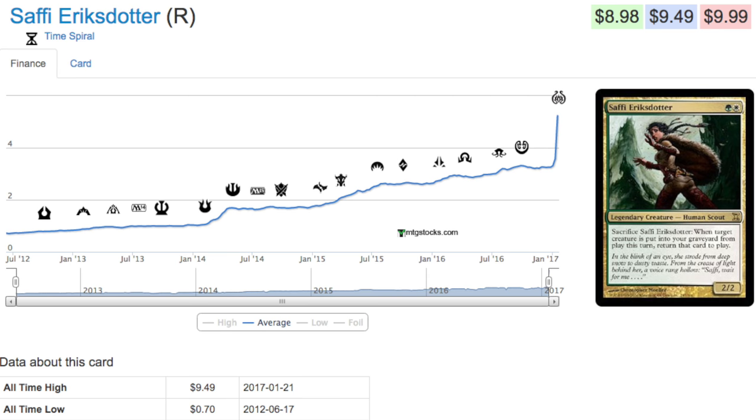Today we're going to talk about Saffi Eriksdotter. This was a card that I said two weeks ago was amazing and I really liked her in a combo. I tested her and she was okay — it's a budget version of the current deck. The current Melera Pod I have involves black for two basic reasons: one sacrifice outlet and Murderous Redcap. But other than that, just having black in the deck is kind of meh to me. This version I'm testing — Melera Pod with this combo — is green-white, so it does not need black.